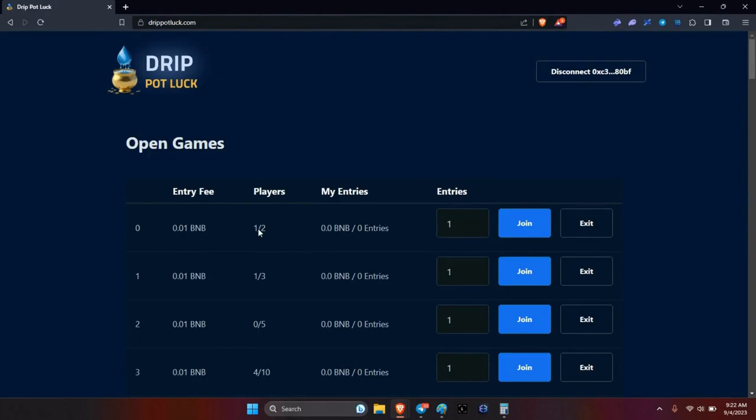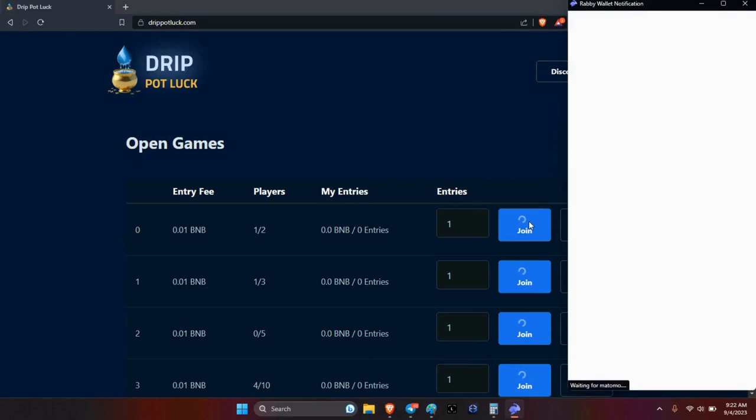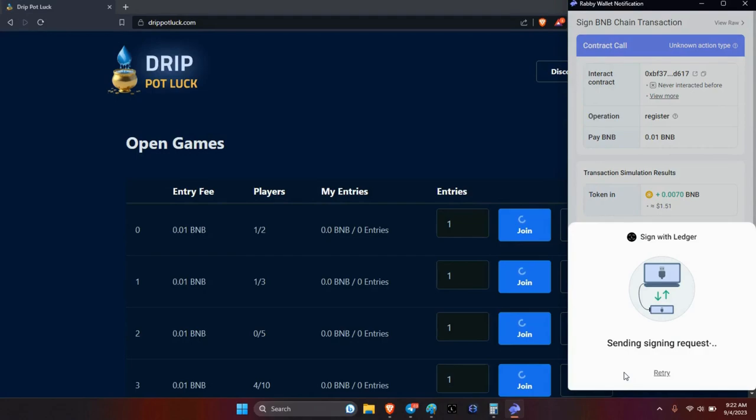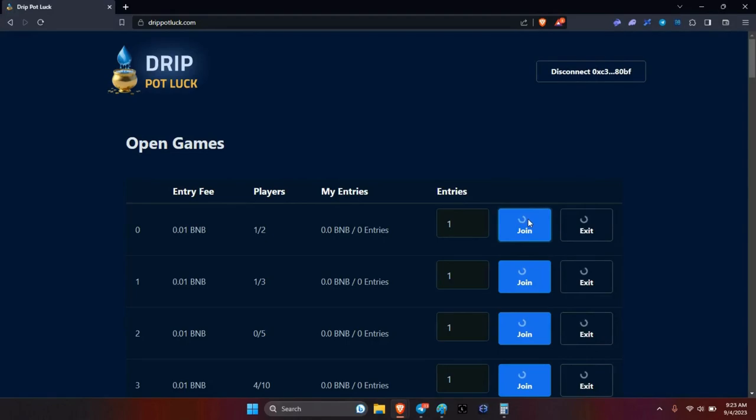66 winners already — that's crazy. There are players one of two, so I'm going to try and go into this one with one entry. As it's stated, you can exit — I can be in here and decide I want to get out. So let's try and go into this one. We're going to join. Just waiting for it to populate. Begin signing. Transaction submitted.